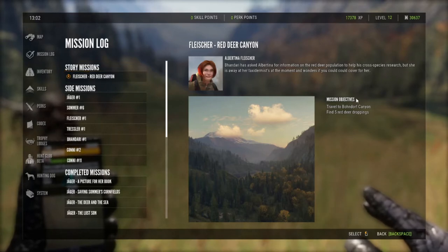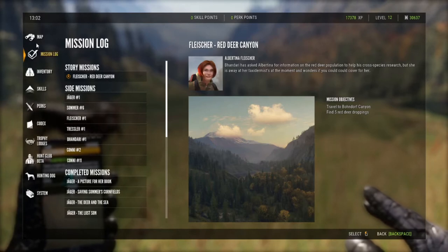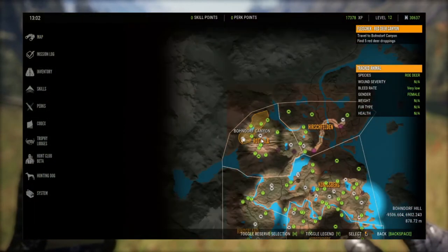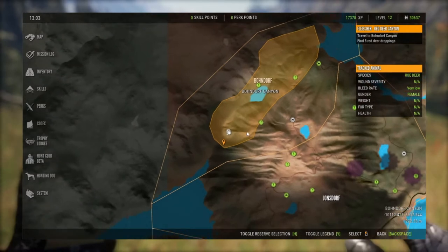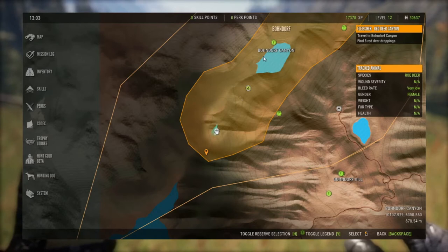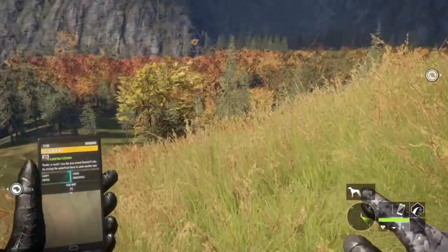We need to travel to Bonedorf Canyon and find five red deer droppings. If you look at your map, Bonedorf Canyon is in the northwest corner of Hirschfelden. The place I suggest going is the southwest corner of Bonedorf Canyon. Set your time to 1300.